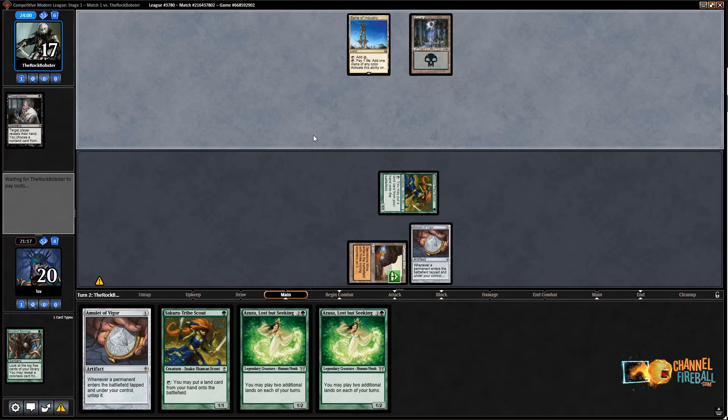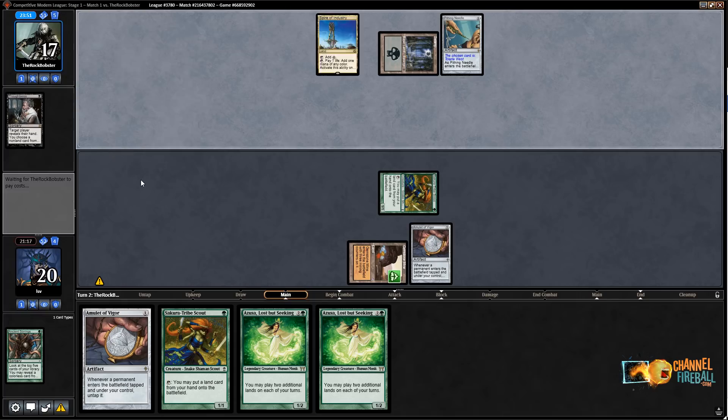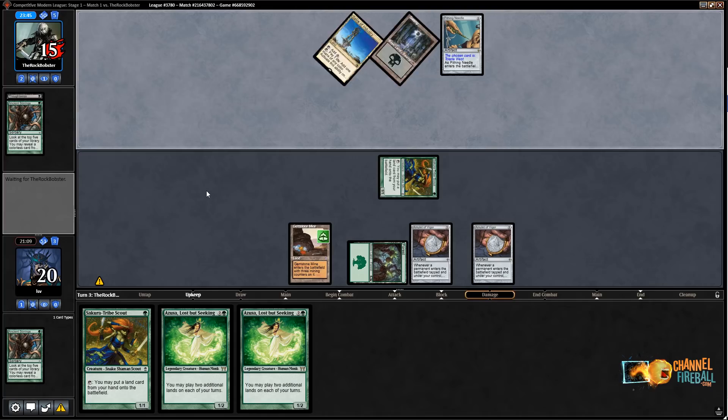This is the deck trying to lock your opponent out with Chalices, Needles. They could name Sakura-Tribe Scout, or Engineered Explosives, or Tolaria West — there are a lot of options. Then they get to Ancient Stirrings. They had to play their artifact first. Oh, this is actually just traditional Lantern. Just play another Amulet, I think, and hit for one.